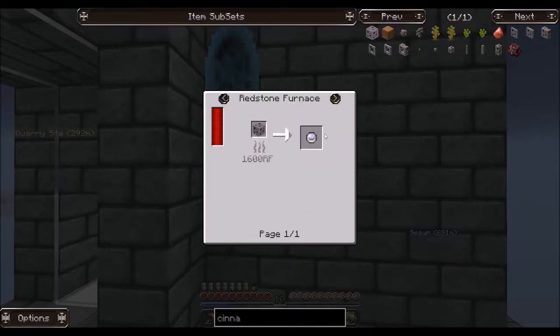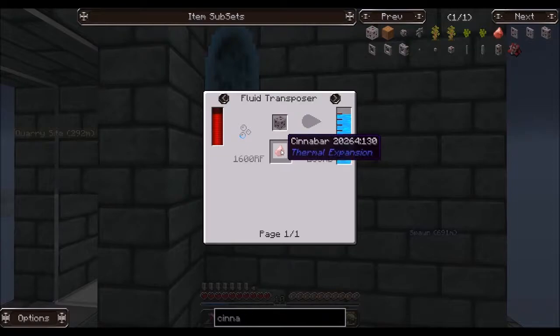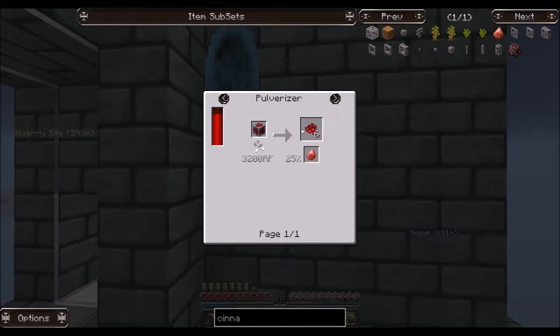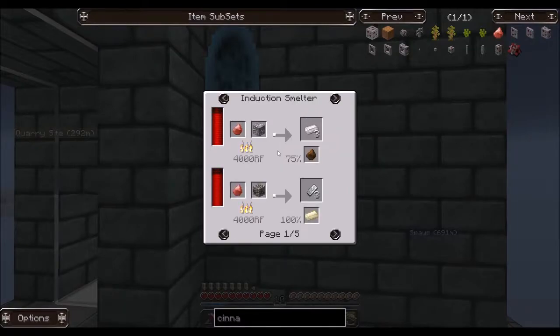Quicksilver drops aren't used for much — just creating more quicksilver. Going back, if we go to the redstone furnace it does the same thing when you smelt it down. I thought the fluid transposer used water, but it's actually cinnabar. In a pulverizer, cinnabar increases the amount of redstone you get from redstone ore, and when you pulverize redstone you get cinnabar. That's how you get it.